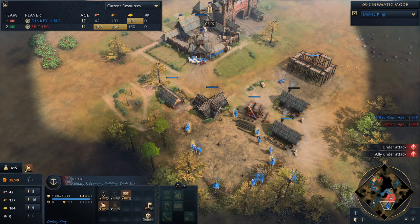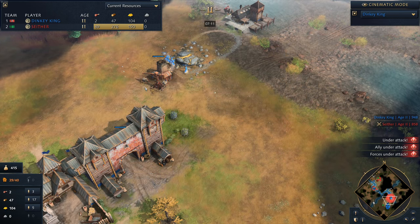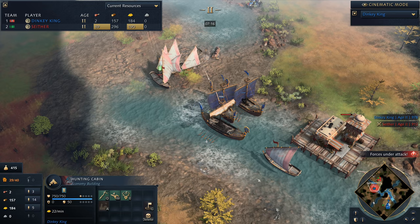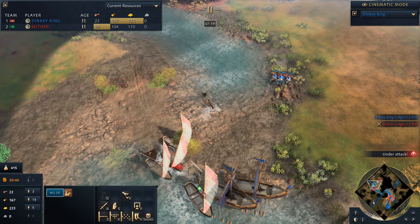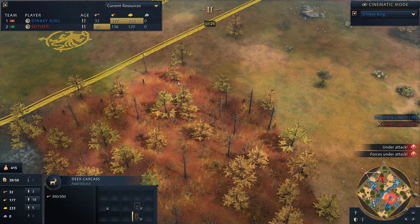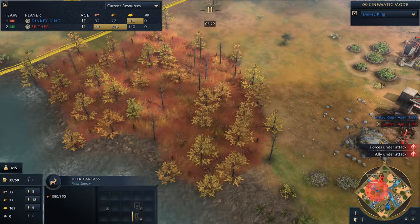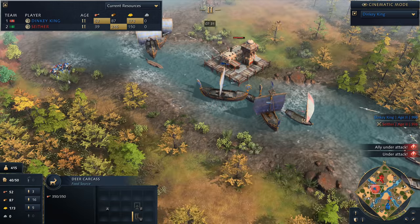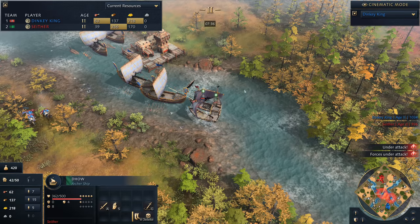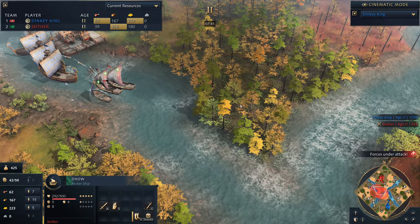We'll take a look at the Rus player's base and see what his plans are. He's dropping down a stable, a couple of villagers on the gold mine. Professional scouts research is in — but where are those scouts? They're up to the north, stealing hunts away from the opponent. And look at this — he's actually hidden some hunts in the forest. He only had three up there but has managed to take these away. That's not an explosive Dhow, that is just a Dhow on fire — it's too early for explosive Dhows, but it looks like the Rus player is going to be pretty decently strong.